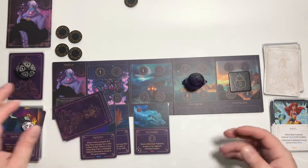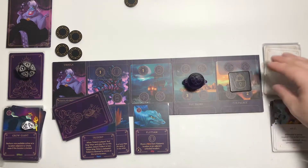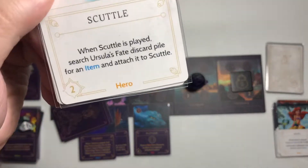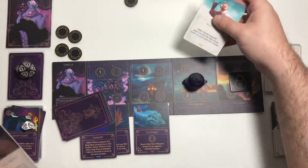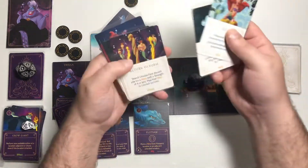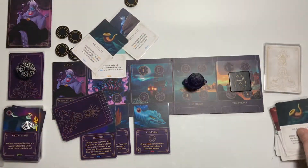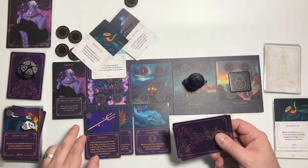Now we do our tradition: instead of rolling the fate die, we automatically fate ourselves to see if the next two cards could prevent us from winning. Dinglehopper: attach to a hero — each time Ursula moves to this location she loses 1 power. That will not prevent us from winning. Scuttle: when Scuttle is played, search Ursula's fate discard pile for an item and attach it to Scuttle. Neither of these will prevent us from winning. It's our turn on round 5 and we win the game because we started our turn with the Trident and the Crown at Ursula's lair.